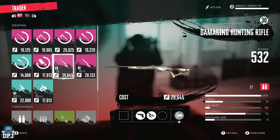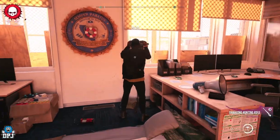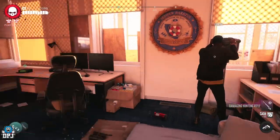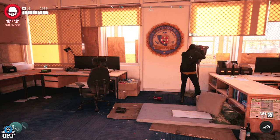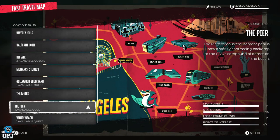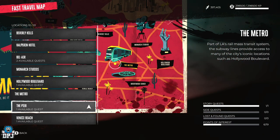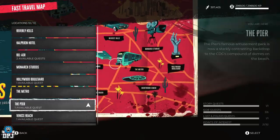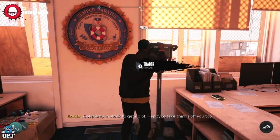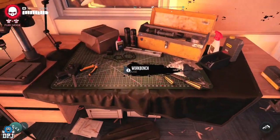This thing is absolutely brutal. I'm just going to purchase it right here. But if you come here and he doesn't have this weapon, the best thing to do is quit out to the main menu then load back in — he will reset his loot. Alternatively, you can fast travel to a different area like the metro, Venice Beach, or Hollywood Boulevard and come back, and that should also reset his loot. But quitting to the main menu and coming back is much, much better.